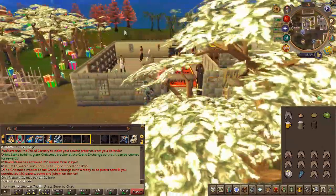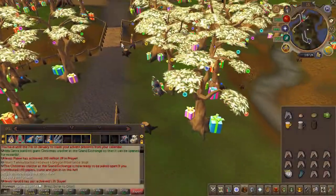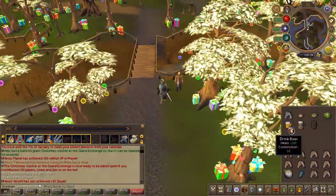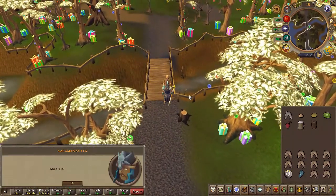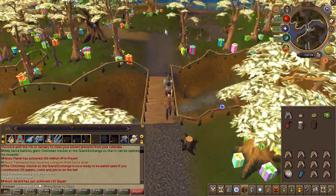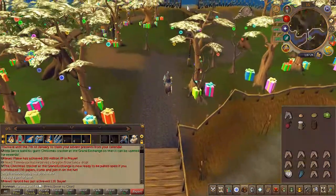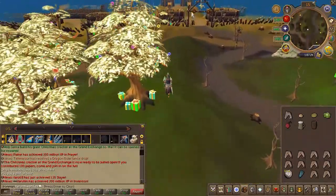You'll now have a low alcohol keg. Head back to Rellekka, but run there as you will have to encounter an NPC on the way. As you enter Rellekka, you're going to bump into an NPC called the Council Workman — use your regular beer on him and he will give you a strange object, which is a firecracker.